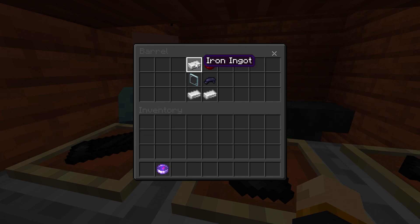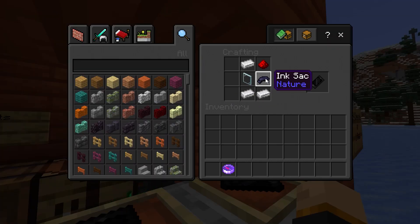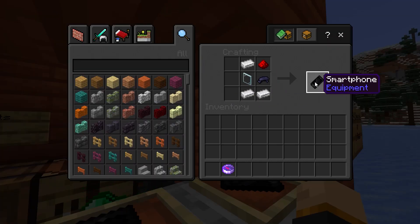So this is how you can make your own phone. You need some iron, a glass pane, an ink sack, and redstone dust. Go ahead and put them in the crafting table in this order and then you got yourself a smartphone.